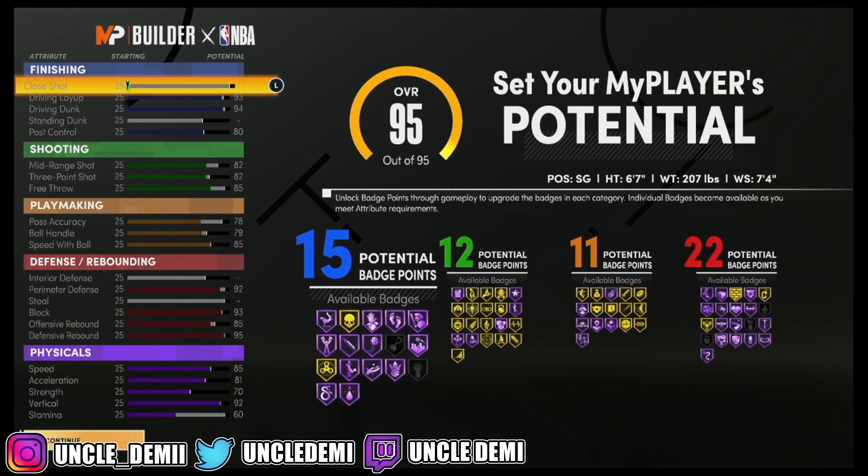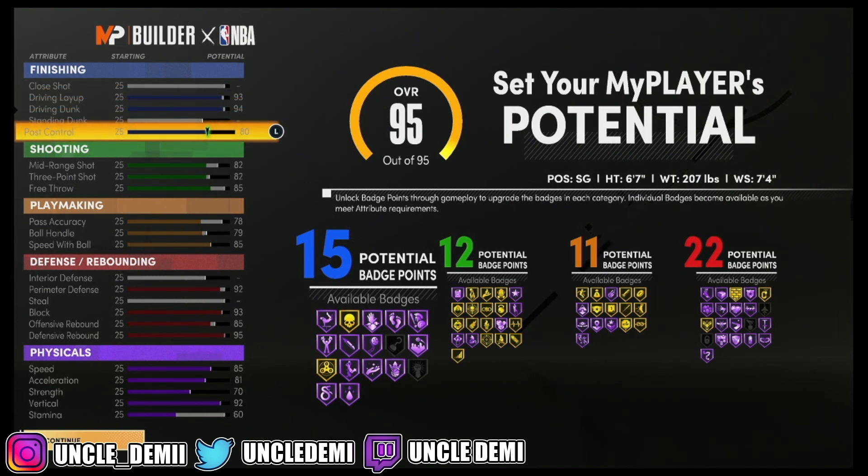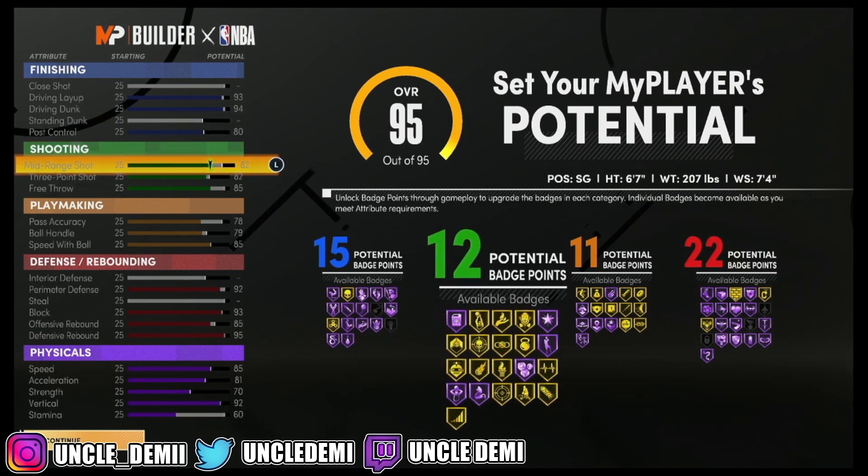You get a plus 4 to everything here, so you're looking at a 97 driving layup and a 98 driving dunk, with an 84 post control — which might give you post takeover, that might be crazy. You get an 86 mid-range and 3-point shot. Really it's 85, so once you hit 98 overall you have an 85 3-ball and mid-range. 85 is important because that allows you to have a true green window where, if you have the proper base, every single time you release your shot properly you will get a green.